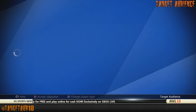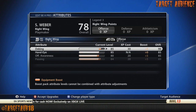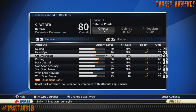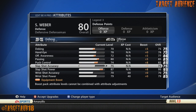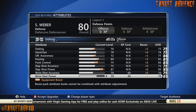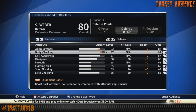Let's go to Edit Attributes and take a peek at the attributes and how close we got with Mr. Shea Weber — one of the most fearsome defensemen in the National Hockey League. Deking 75, hand-eyes 78, offensive awareness 77, passing 85, puck control 82, slap shot accuracy 75, slap shot power 95, wrist shot accuracy 70, and wrist shot power 79.